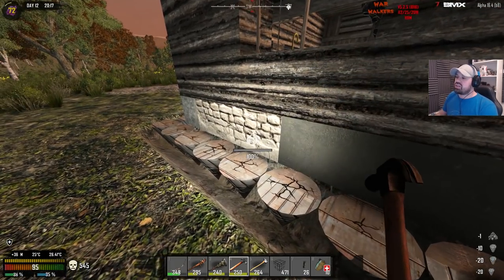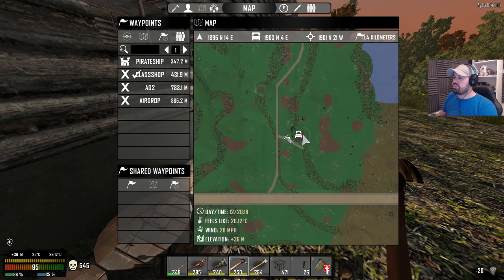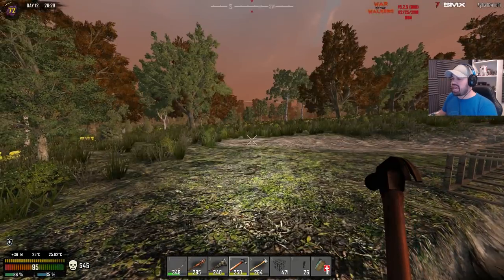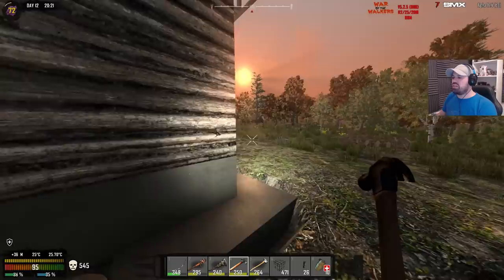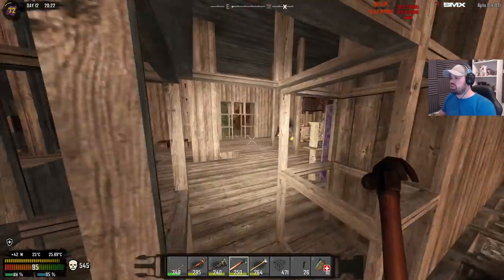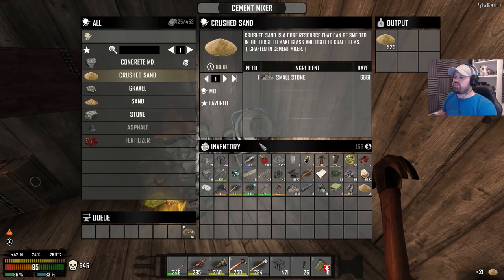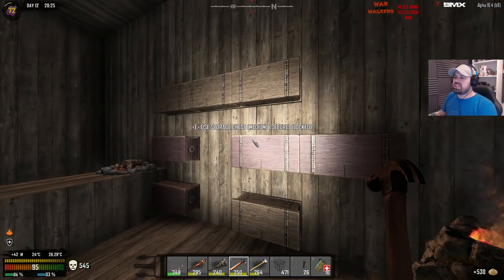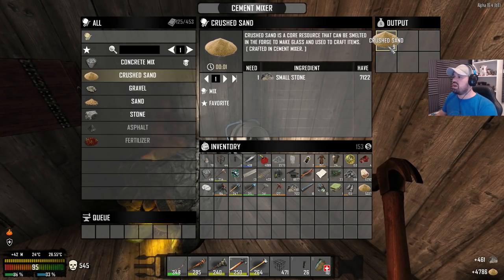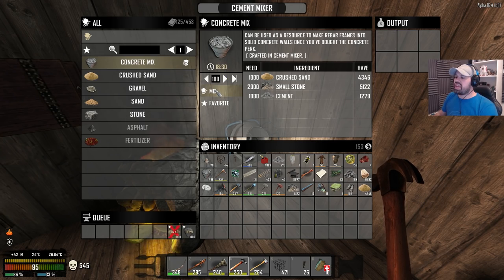We're gonna upgrade all of this to concrete and then maybe reinforced concrete — we'll see how much we have left. I don't even have enough sand to make that many concrete mix, so we're gonna have to find some sand. There's a desert somewhere nearby here — yeah, over there, loads of desert. So why do I not have a lot of sand? I was checking out everything upstairs looking for sand and couldn't find any. Maybe I put it in a special box or something — only 26 sand. Oh, genie maca balls — yes! We can stop this now.